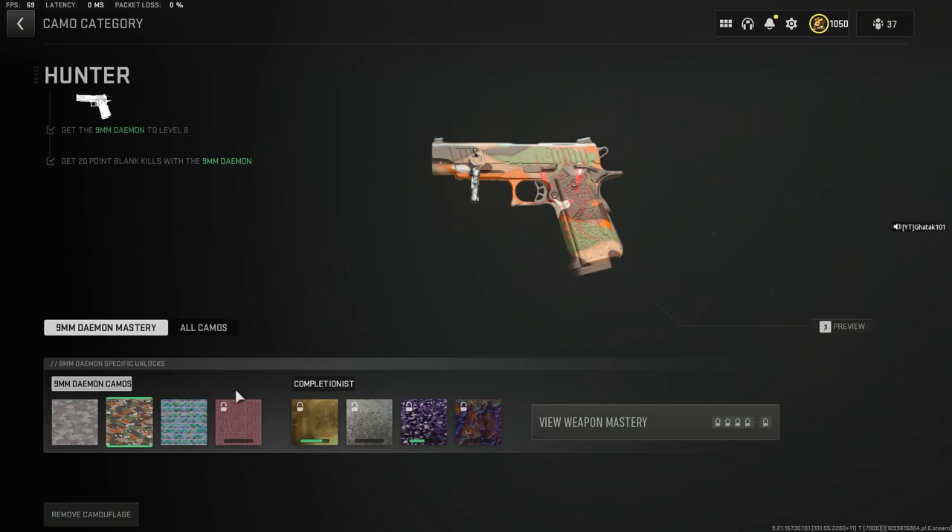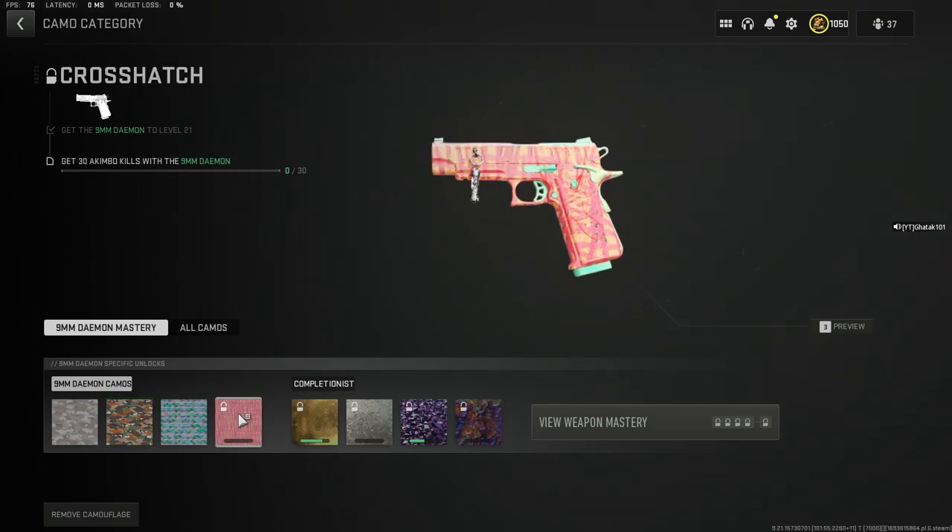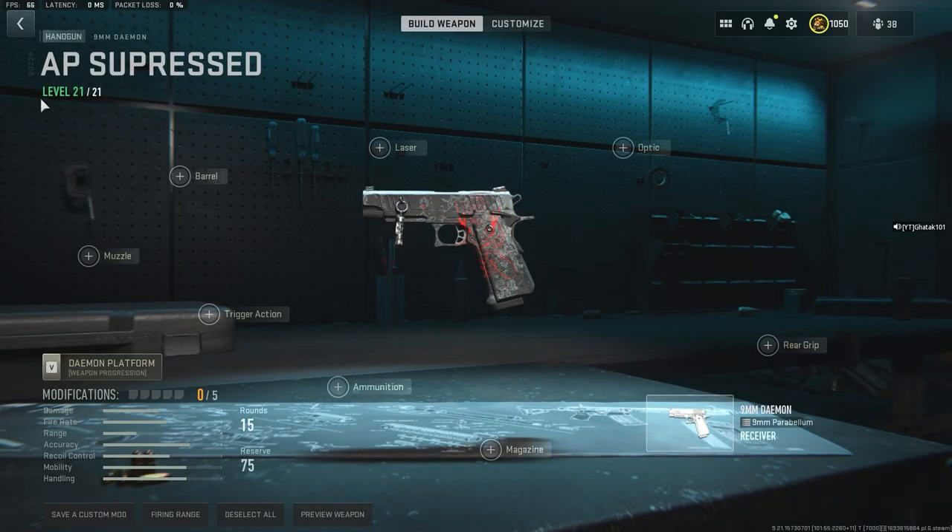...I try to complete this crosshatch weapon camo challenge, which says get 30 akimbo kills with this weapon. If I go back, you can see that it has 21 levels in total and I have maxed it out already.